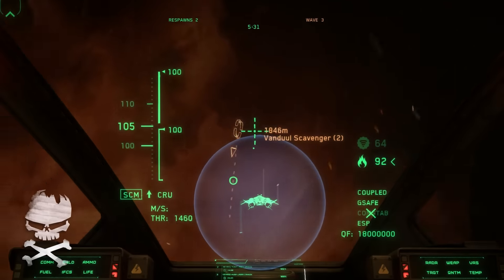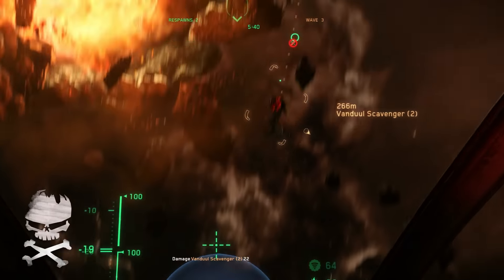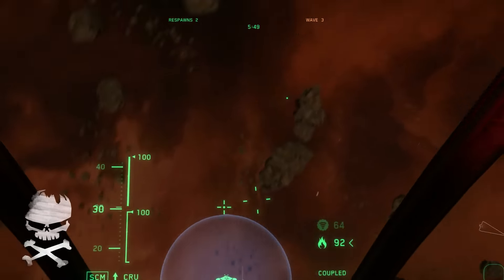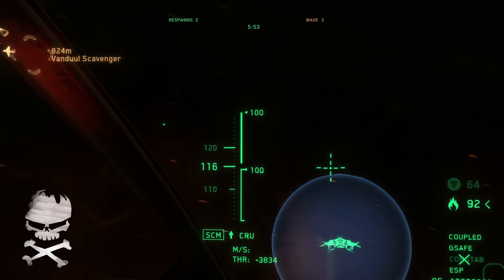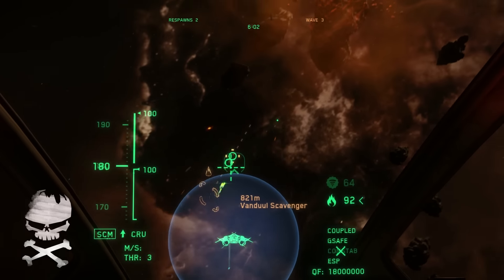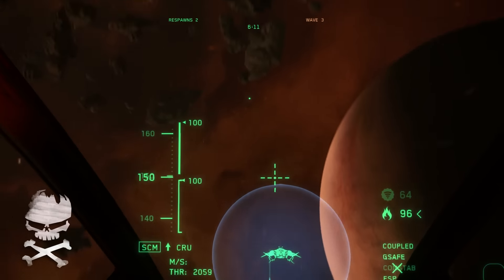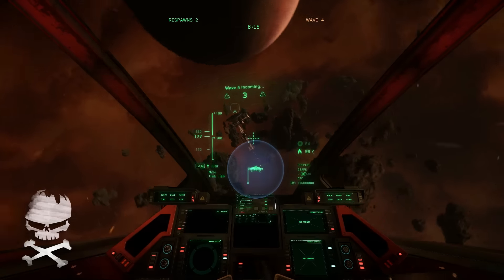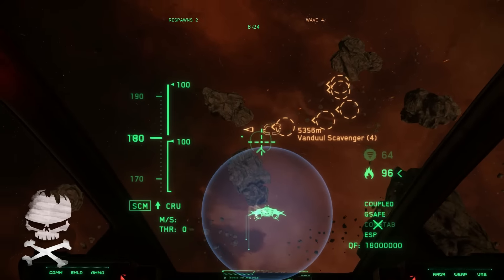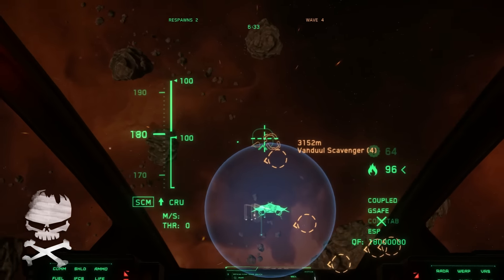My thoughts overall on the Vanguard combat-wise are generally very positive. It's a very resilient ship and I've enjoyed it. The maneuverability is actually quite acceptable, and I wouldn't be troubled by the idea of reducing it — so long as there's a commensurate increase in the ship's overall speed, like SCM speed, space combat maneuvering speed. We're currently traveling at a maximum of 180 m/s. When talking about fighters, the dominant factor defining the quality of a fighter is speed or maneuverability, or both together — but if you don't have one, you've got to have the other in spades.